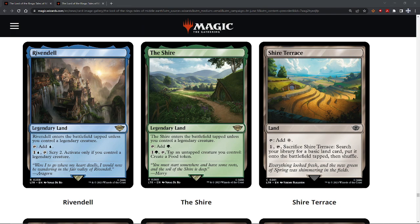The Shire — enters the battlefield tapped unless you control a legendary creature. You can tap it to add green mana, or pay one colorless, one green and tap it to tap and untap a creature you control and create a food token. I've gone back and forth with it because of our food synergies. I gave this a C. If you've got a nice food deck that utilizes these food tokens, I think it gets even higher. But just straight off the bat, I would say a C. In a deck that cares about tokens or food it's worth more, but sitting there by itself it's a C that could upgrade situationally.